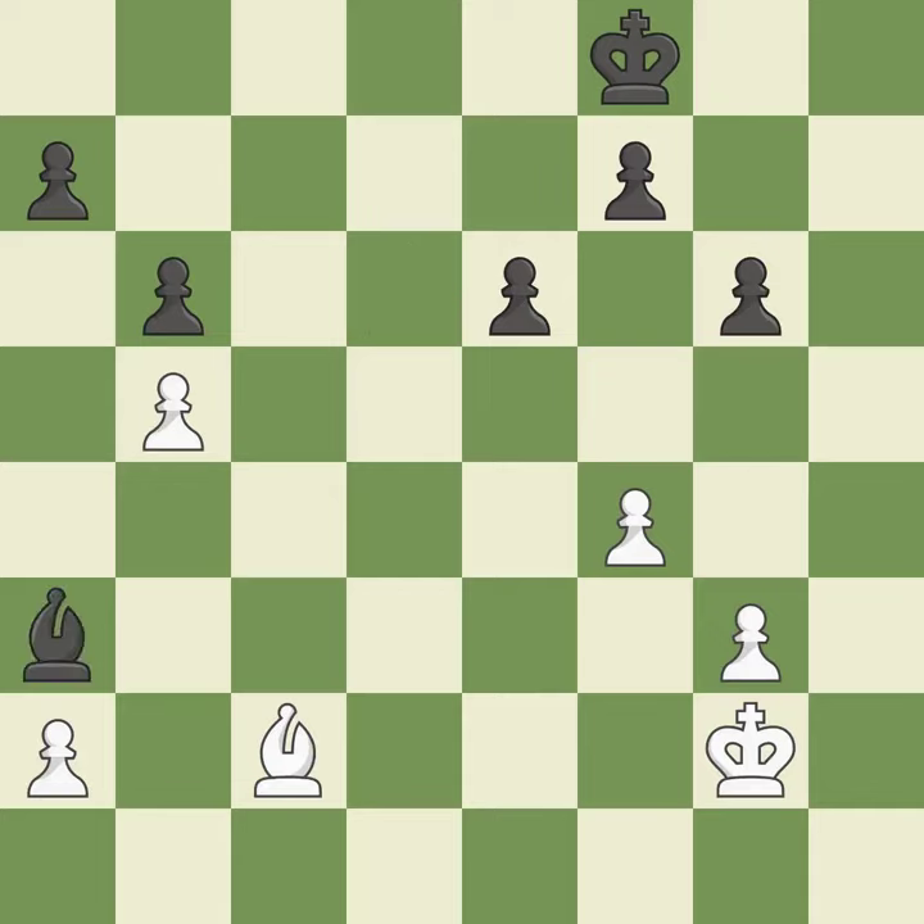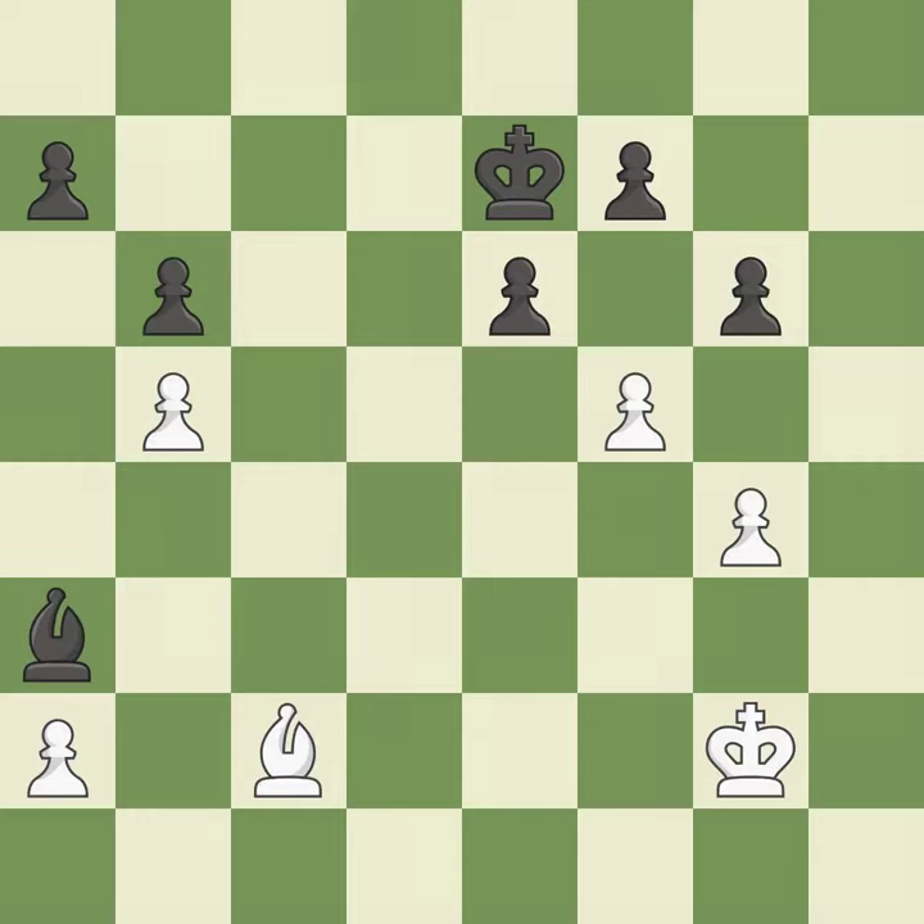A solid choice — excellent. That's fine — it is good. By moving it from the back rank, this activates the king in the endgame. This is an equal trade — best. Recaptures — ideal. This turns the pawn into a passed pawn, which means no other pawn may oppose it as it advances — ideal.